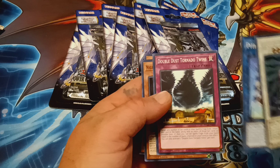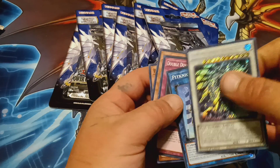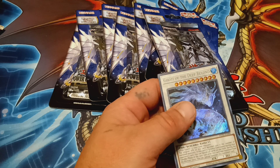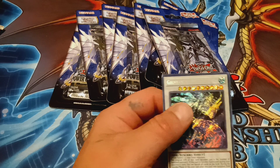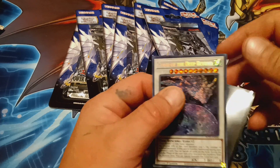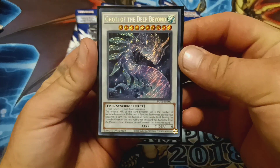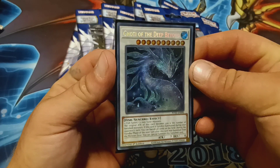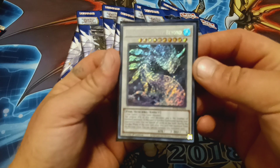We also have Dust Tornado, Twins the Dark Bonder, and Grand Dake. I'm going to sleeve this guy up — that is awesome. Look at the artwork on this guy; you really can't even tell too much what it is when the light is on it.